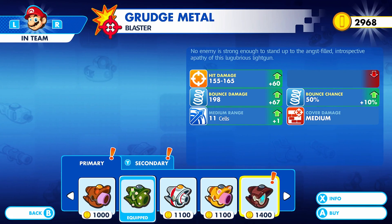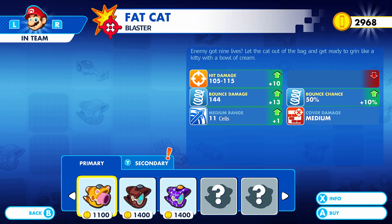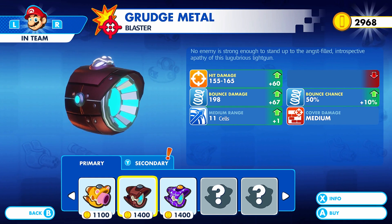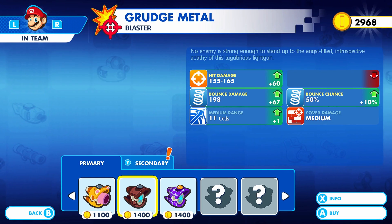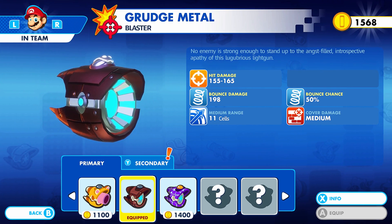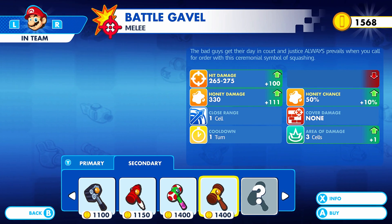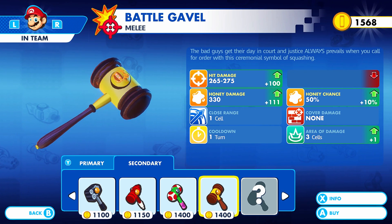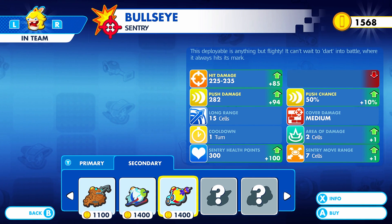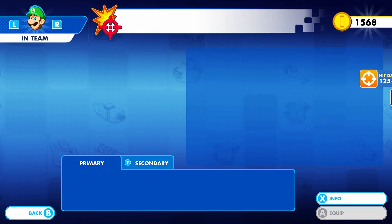We do have quite a bit of money - let's see what we can buy and maybe upgrade some of the homies. For Mario, I think it's about time we actually upgrade him. I'm gonna go for the bounce back. Let's see what else we can get - Mario could definitely use a better hammer, and we can get some better weaponry overall.